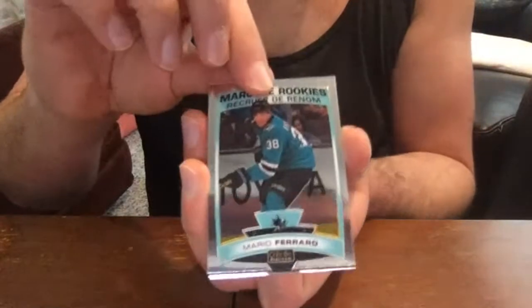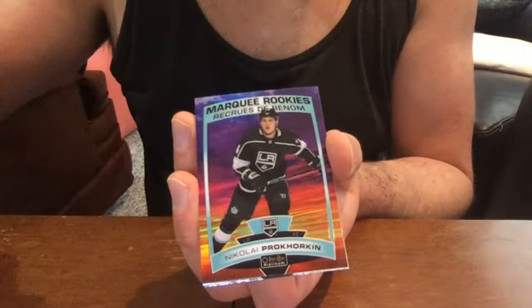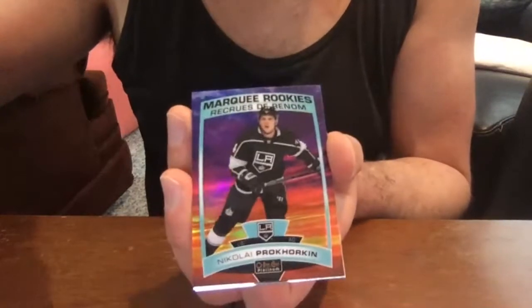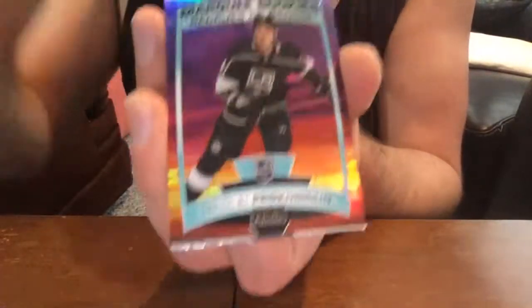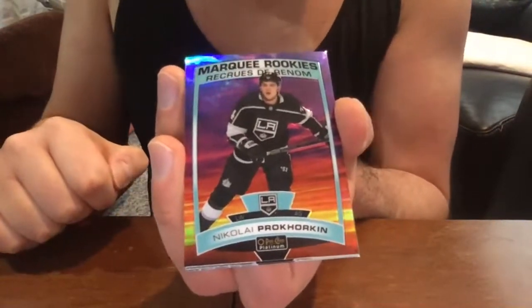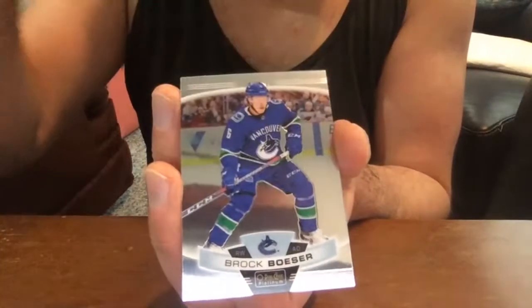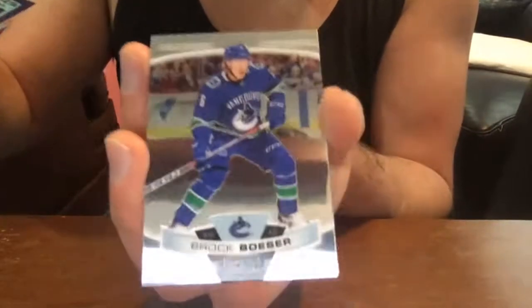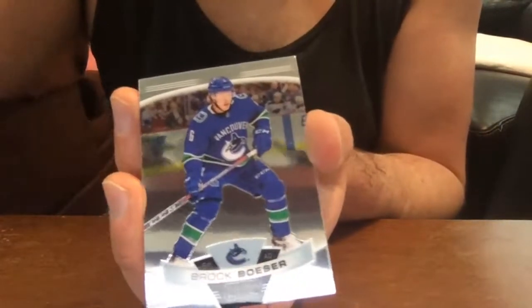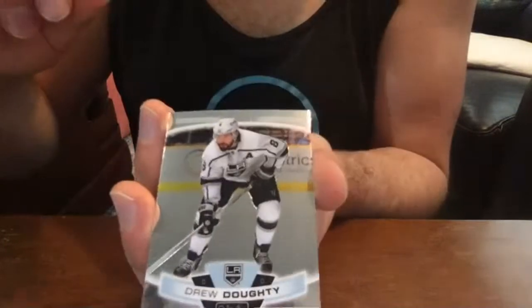Next pack: Mario Ferraro rookie. One of the new parallels this year is called Sunset — it's very fancy looking — and we got a Nikolai Prokhorkin rookie, Los Angeles Kings. Getting a lot of those. Here we go: Brock Boeser, Vancouver Canucks base card, and a Drew Doughty LA Kings base. Sorry, I'm having so much trouble showing these to you guys.